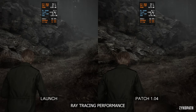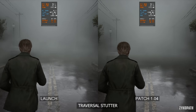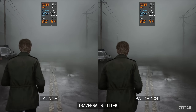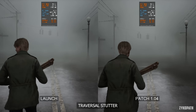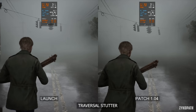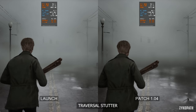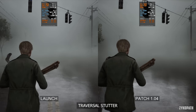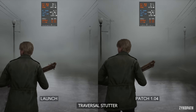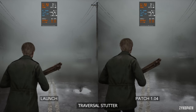Now for the most important test — the traversal stutter. Did it improve or not with this update? I tested this with higher frame rates to stress the CPU even further, to showcase the stutters more easily. As you can see, the game still stutters in the exact same spots with the same severity as before. Unfortunately, there is no improvement whatsoever.